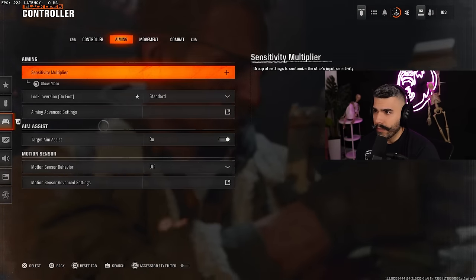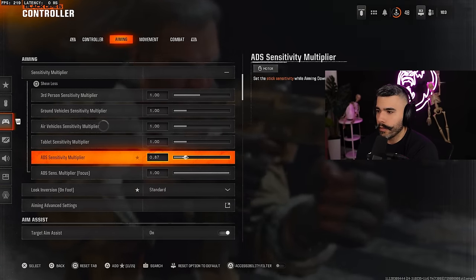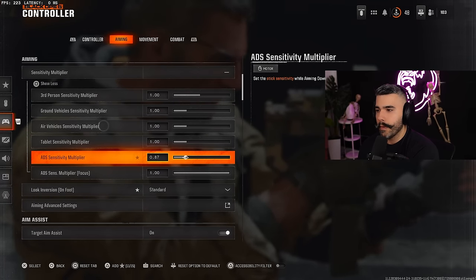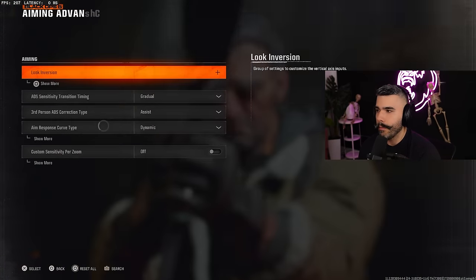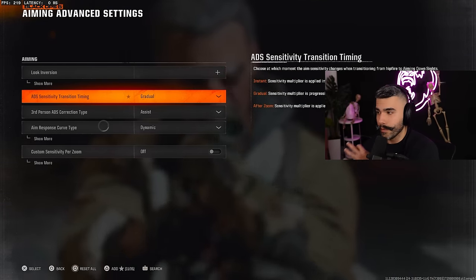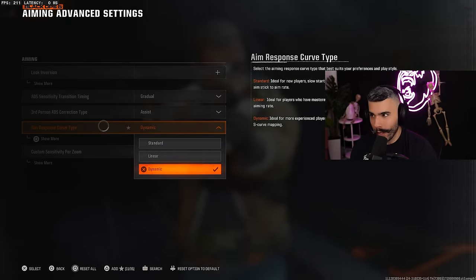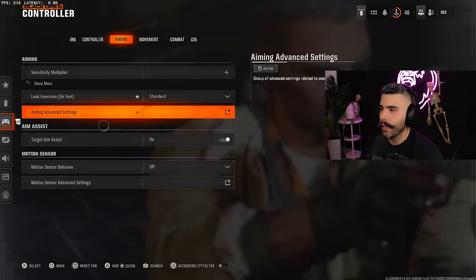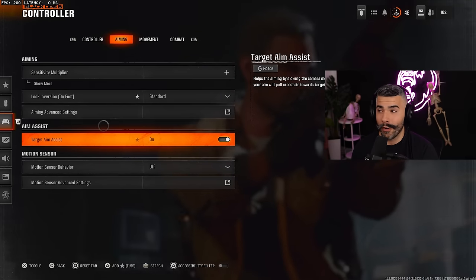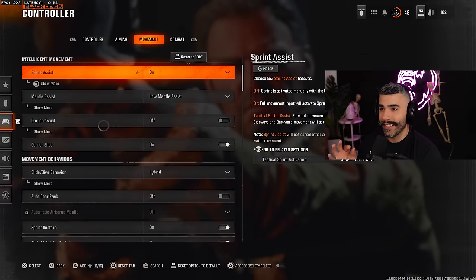If you go to the Aiming tab, there's a sensitivity multiplier area where you change your ADS sensitivity. I have mine on 0.87, so when I'm ADS on 7/7 it's a little slower. In aiming advanced settings, the key setting to change is Aim Response Curve Type — put this on Dynamic, like every year. Make sure aim assist is on, because keyboard and mouse players are overpowered.